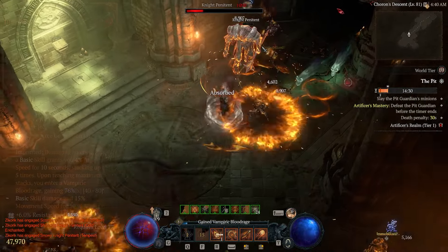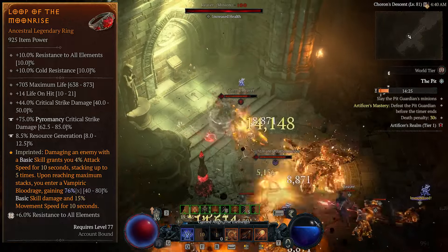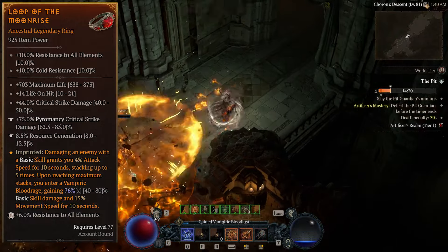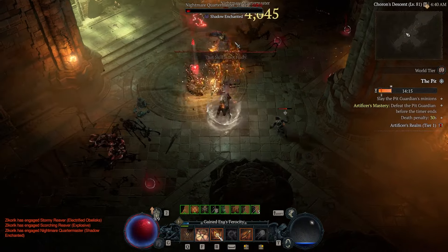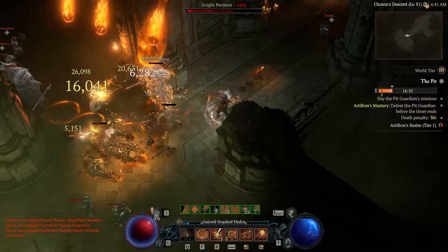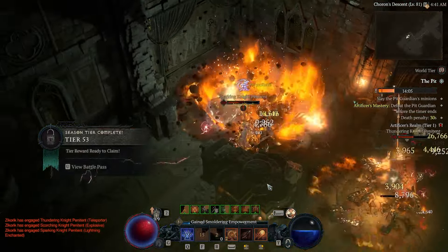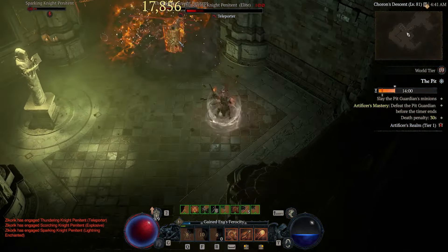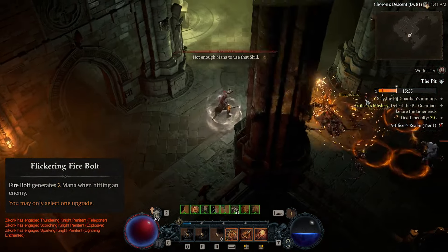To really lean into this idea of an empowered Firebolt cleave, we are running several more aspects. The main one is the Aspect of Moonrise, which makes attacking with a basic skill add 4% attack speed, stacking 5 times up to 20%. When we reach 5 stacks, we enter a Blood Rage, gaining 80% basic skill damage and 15% move speed for 10 seconds. We're already getting 50% attack speed from Esu's Ferocity, so with these two stacked we'll be casting at 50% and Firebolting at 70% increased attack speed. If we hit everything first with a Meteor, Fireball, or Hydra, our superfast Firebolts will be echoed to all those enemies because they were marked by the Pain Gorgeous Gauntlets effect, and every one of those hits should give us 2 mana back from our Flickering Firebolt upgrade.